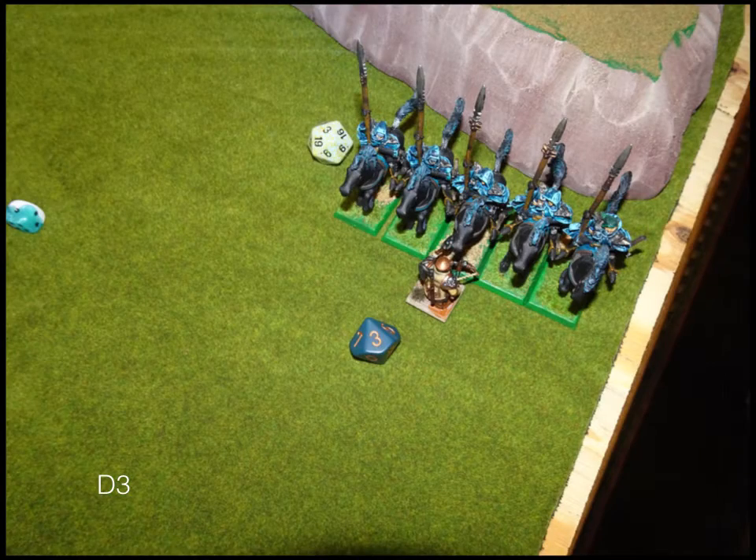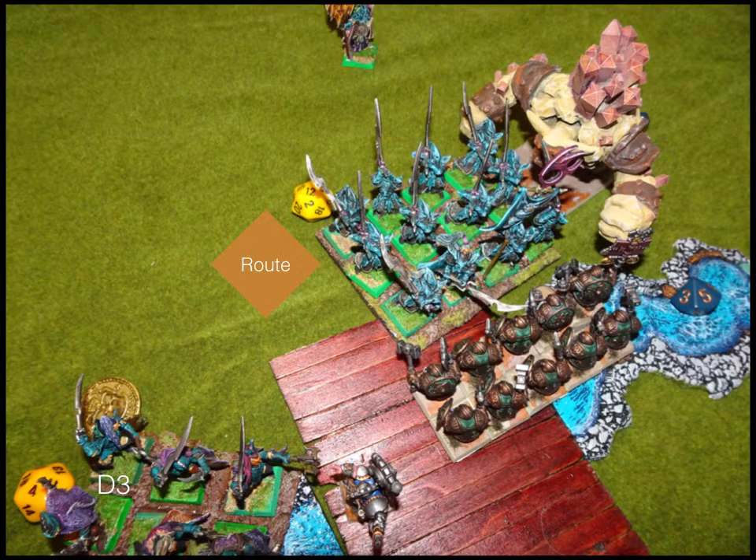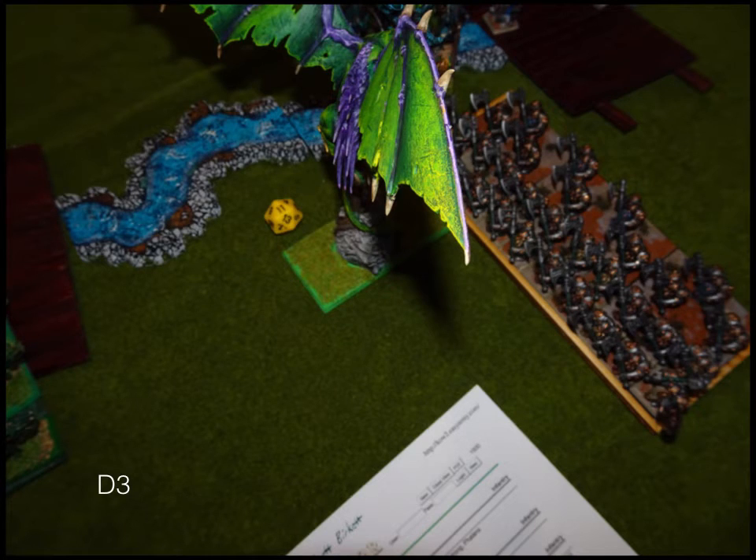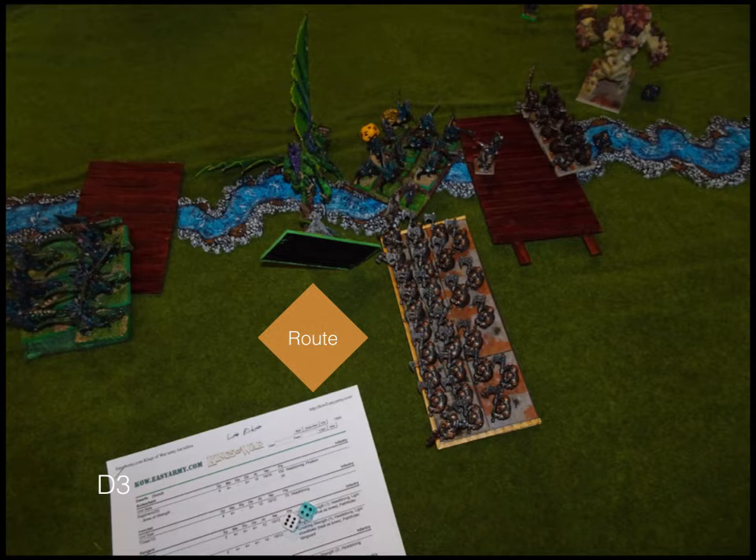The Ranger Captain does about one damage — nothing spectacular. The combined charges of Ironclad and Greater Earth Elemental route the Reaper Guard, which is pretty good, and they reform. Over on the Dragon: I didn't roll great initially but got lucky — 11 points of damage to the Dark Lord on Dragon. He's a 17/19 so 11 isn't a guarantee, but I rolled well on the nerve test twice and he went down. I reformed like that.